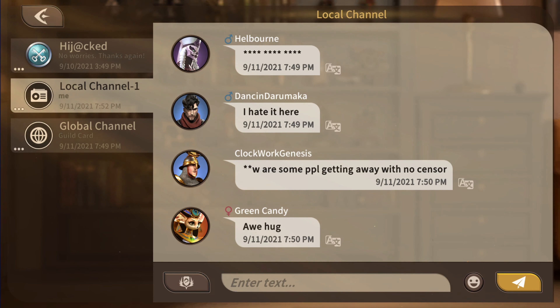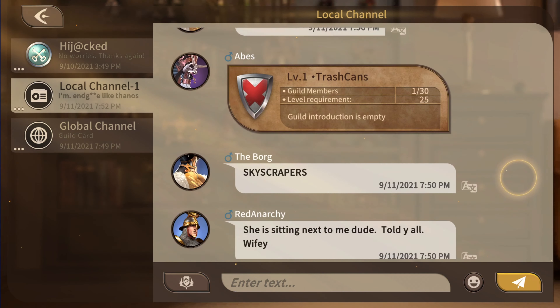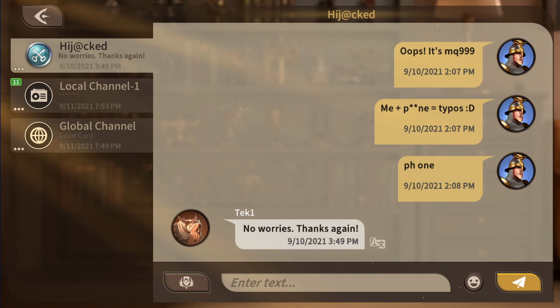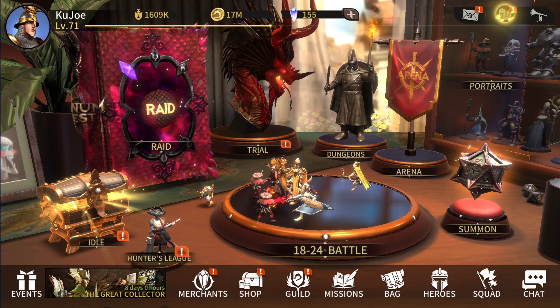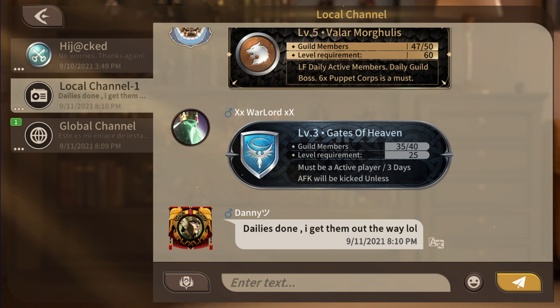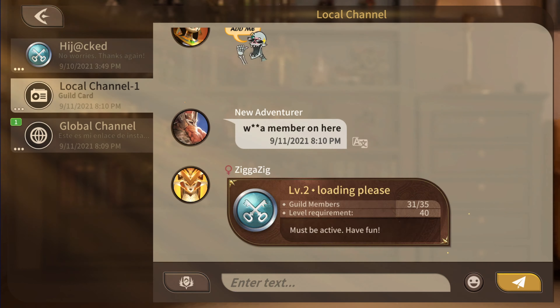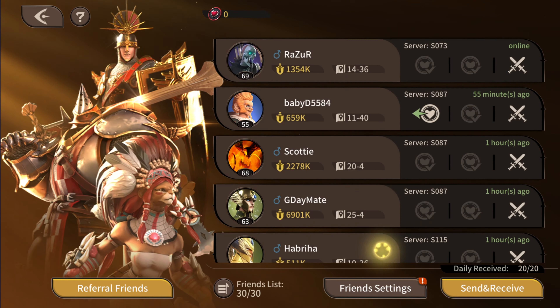The censorship in the chat cannot be disabled and it's extremely strict — to the point where common words get letters censored out. For example, you can't even type 'phone' without it censoring letters. The block feature only blocks DMs, so if there are spammers in the chat — which there frequently are — you can't actually block them in the chat. So the chat is kind of hit or miss.